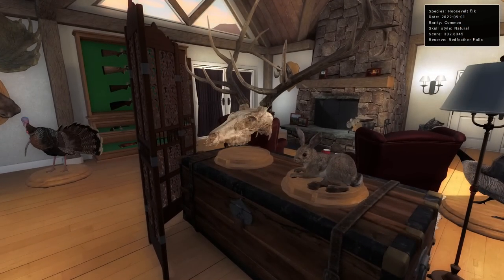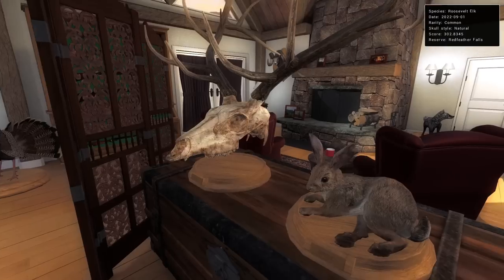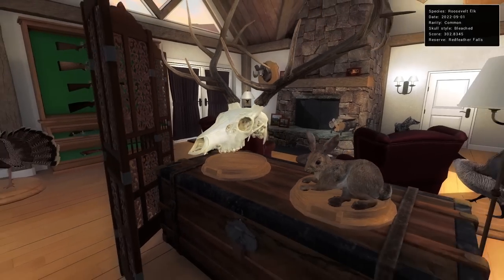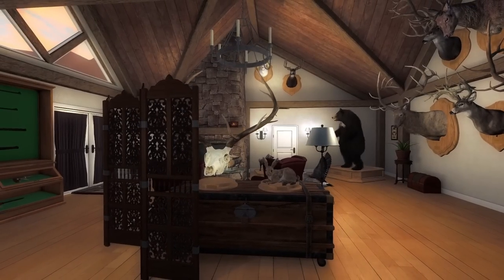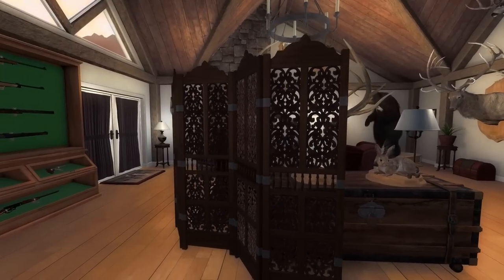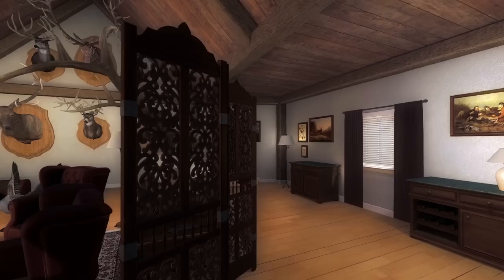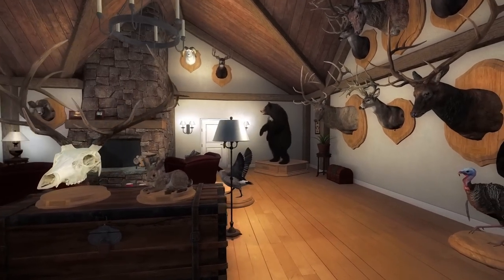I went into single player just to be able to switch things up so we can at least check out the styles. There's the natural, which obviously doesn't have the nice bleached effect. There is the decorated, which on an elk skull doesn't look too bad. And then back to the bleach — so there are the three options. I really wanted to have them all up there. Had I known that, I would have just mounted them as we went along. But I guess if there is one plus, it saved us some EM or GM by not taxing them all. So in the future, now we know — if we want to do a skull mount, that will have to be done from the harvest screen.